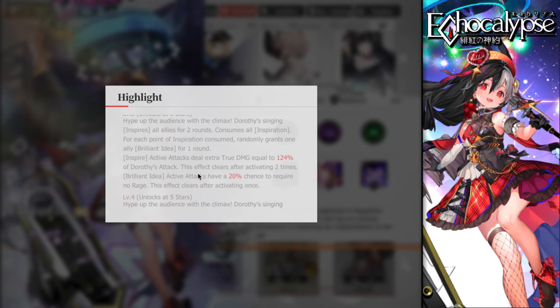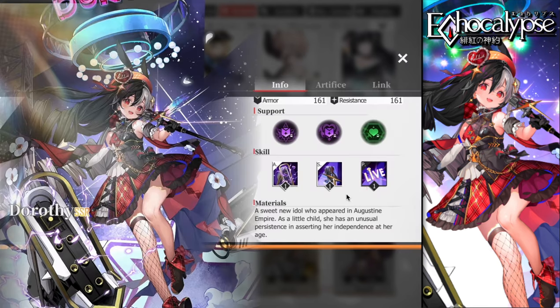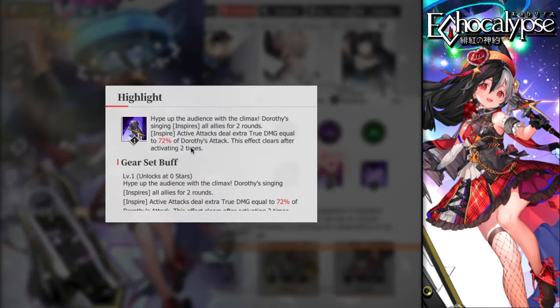Build her on HP if you want to play defensively, or on attack for a full damage comp. At seven stars, Brilliant Idea's chance rises to 50%, which is absolutely crazy. She also gains a support ability that converts 50% of HP lost into a shield — for example, losing 1000 HP gives back a 500 shield. This effect clears after two activations and resets when you use her ultimate again. Combined with the true damage, this ultimate is one of the best skill sets in the game.